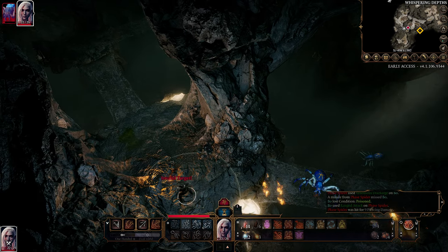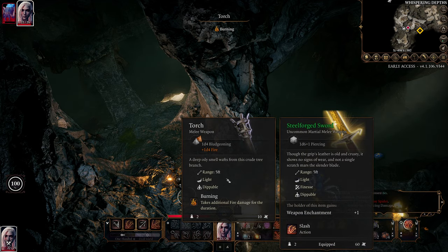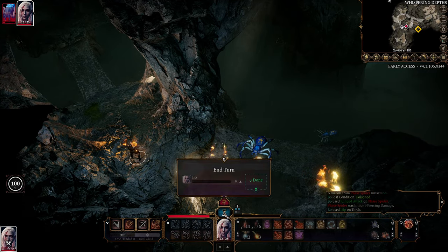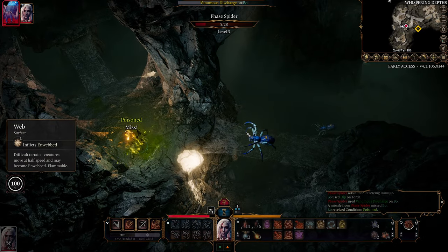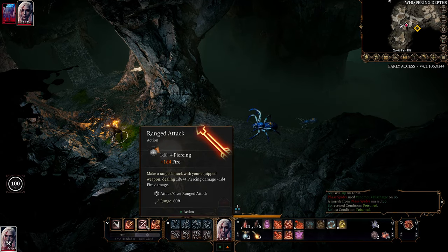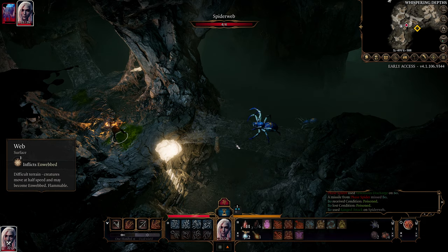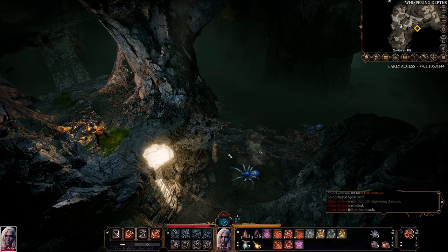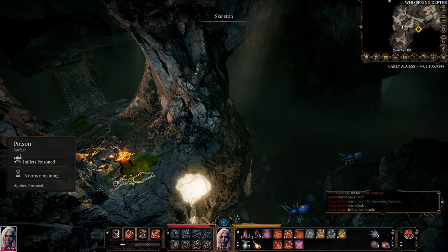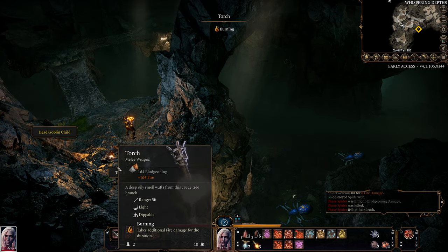If we can take out that web this next turn - and so we do have a dipped weapon, 100% chance to do that - and they are down. Okay, relatively painless. Let's take our torch back.